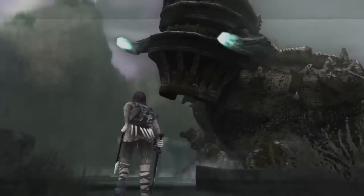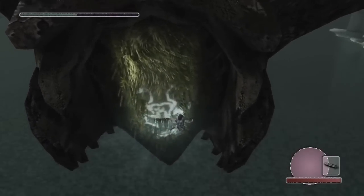The colossi contain a portion of Dormin's essence that was scattered long ago and can only be released once they are slain — a fact that Wander does not know. But Wander continues on to take down each colossi in the hopes that Dormin will bring back Mono.